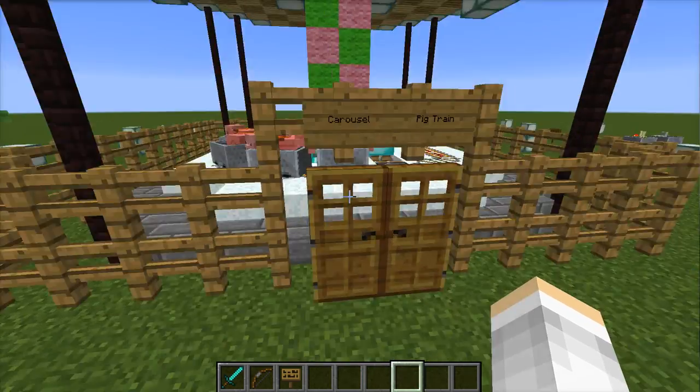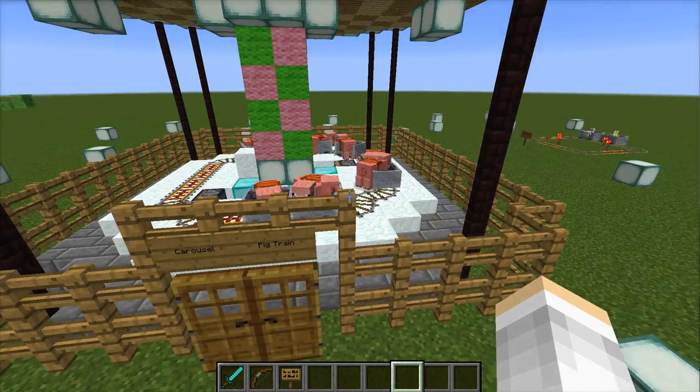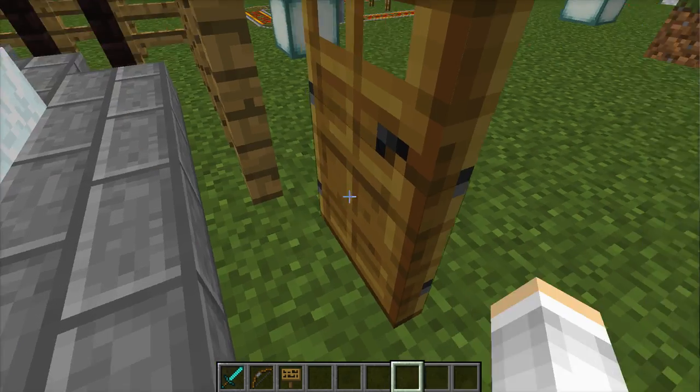And then onto my carousel. This is sort of a carousel pig train. I built this fence all around it so the slimes wouldn't get in, because it's very annoying having slimes get in your way, especially when you are on super flat worlds.